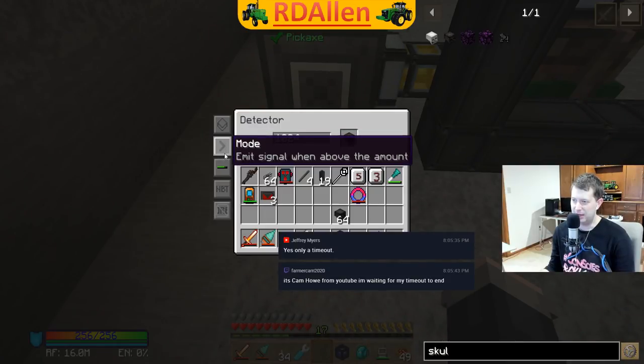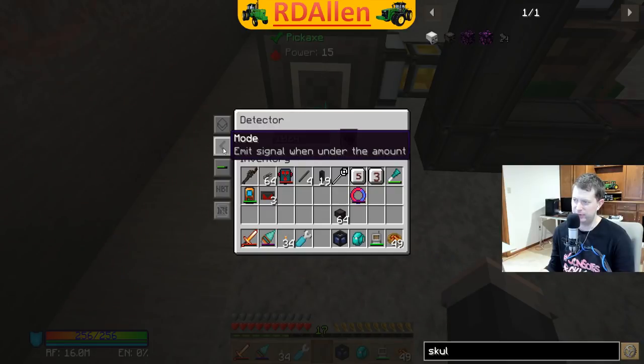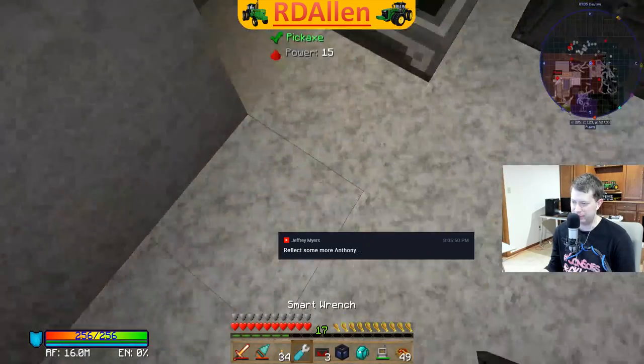Anthony suggests: signal went above the amount, emit... signal went under the amount. That seems like a good way to do it - when it's under the amount, we emit a signal. And put a redstone relay on that.